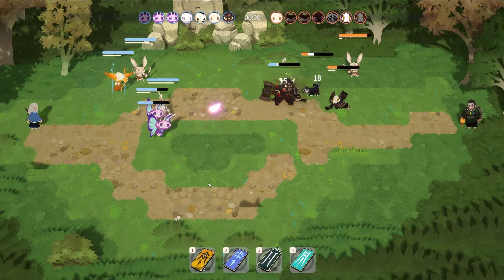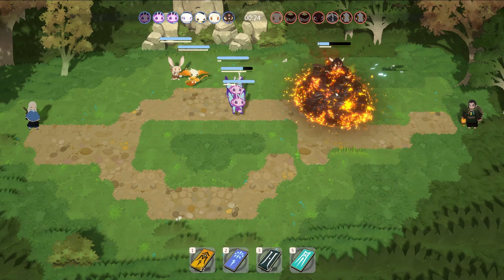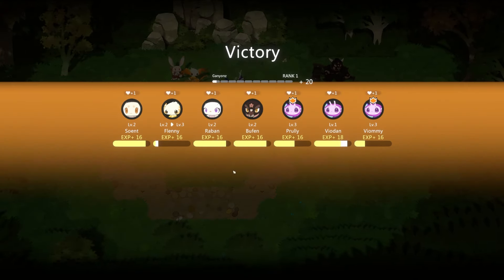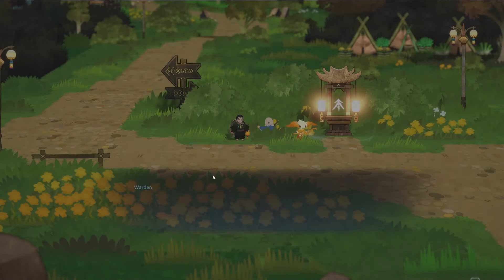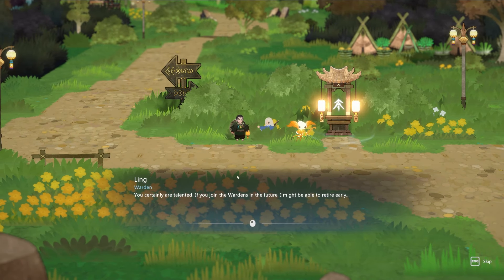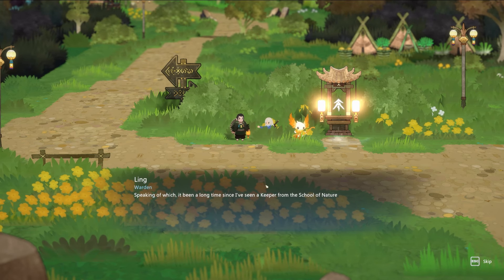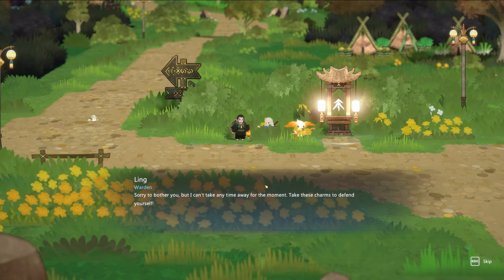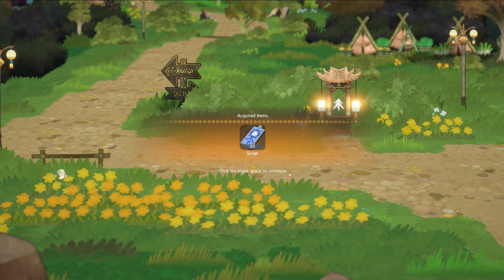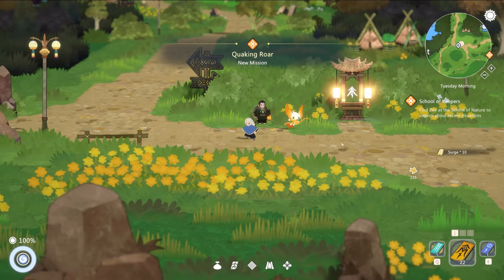We lost one — maybe don't stand in the big fire pit! You still get experience even if you die — that's good. We got a level up here on Flenny. 'You certainly are talented. If you join the Wardens in the future, I might be able to retire early. Since you're already out here, why not go challenge the school? The School of Nature is east of here.' We also receive more free charms.